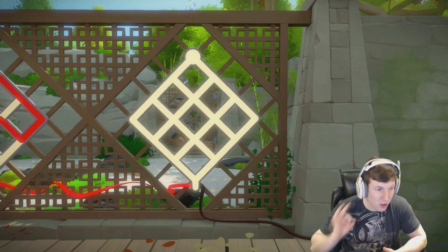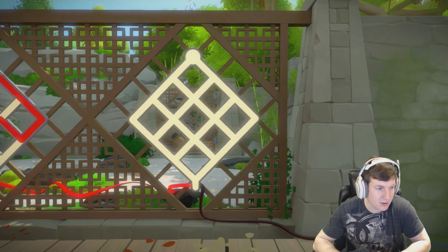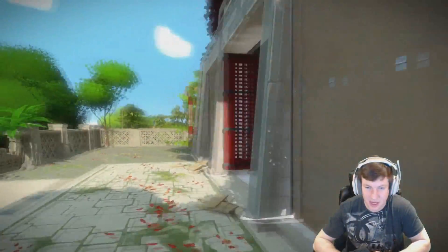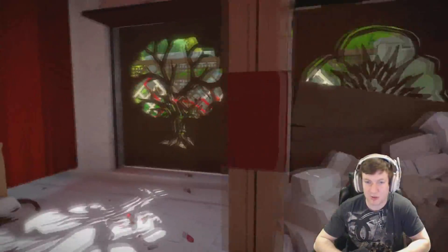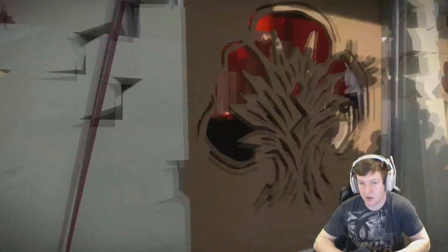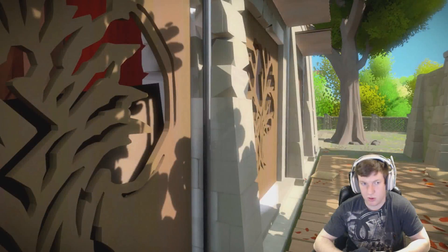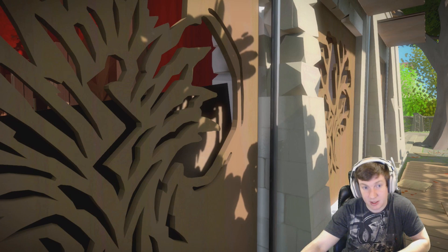Those are good. Next one. Wait - this one's blocked from this way. Okay, so we have to reverse it in our head. Start at the top for this one, and then go down into the right. I'm going to write it on a piece of paper. So we're going to go down to the right, and then I don't know if that's all the way to the left, and then all the way to the right, and then in.